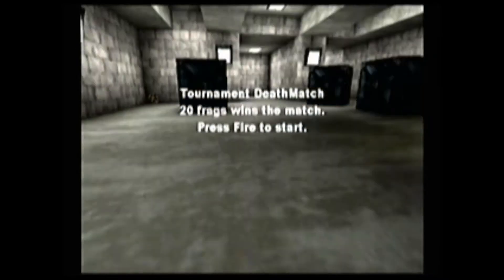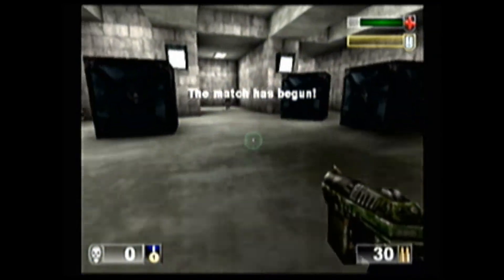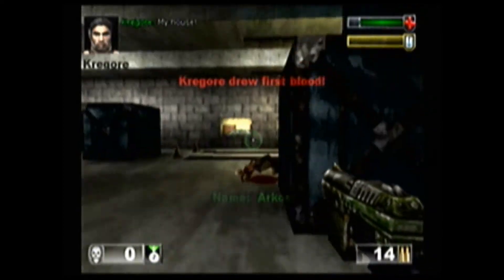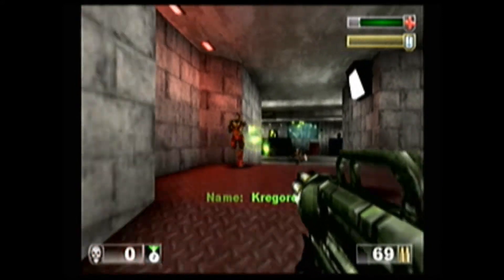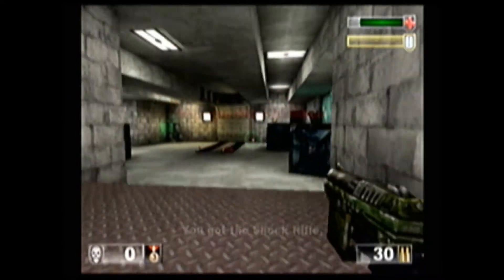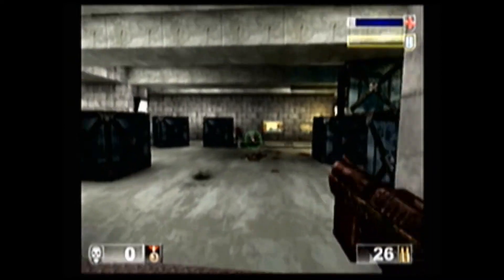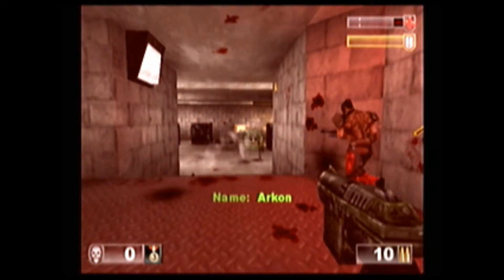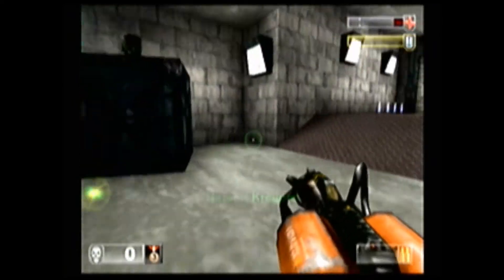All right, round two of deathmatch. This time we've got two enemies with us. Guy stole my kill. I stole my kill again. Not too good to start out. There's a much bigger variety of weapons here than on the first level, where we only had the rocket launcher, shock rifle, and enforcer.